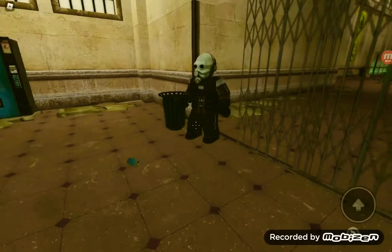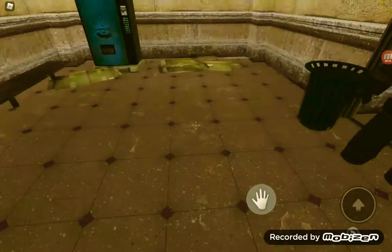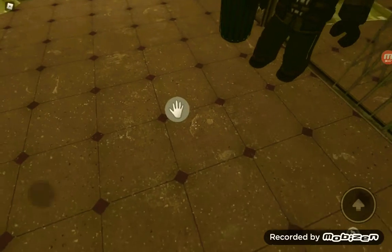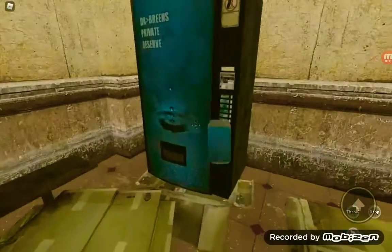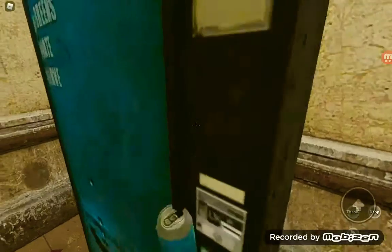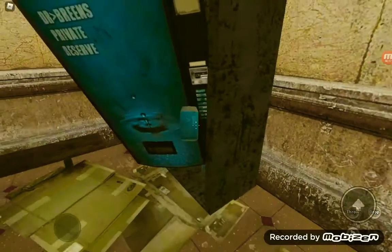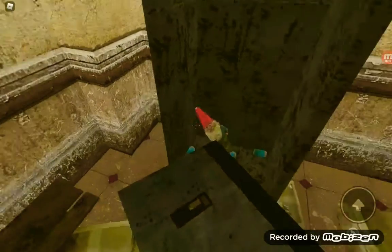Hey guys, today we'll be showing a tutorial on how to get the gnome badge in Half-Life. First you pick up this can, and then you see this little Dr. Breeze pie reserve. Now put the thing there, drop it, and then you get the gnome.